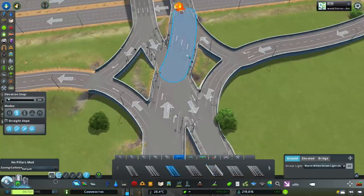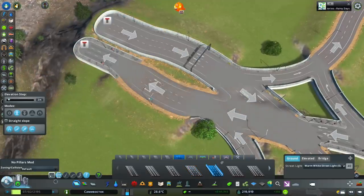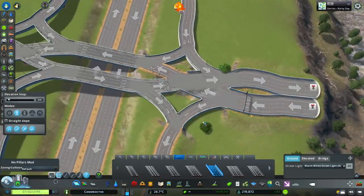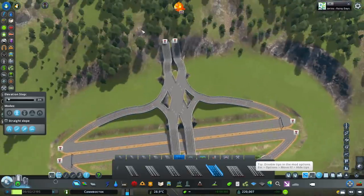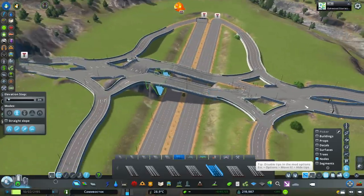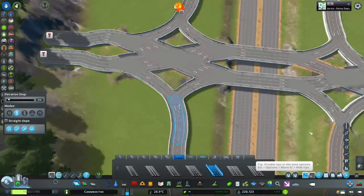I would highly, highly recommend updating all of them to highway road segments, like I'm doing here. Start with three lanes, and then at the end of the video when we jump out of the speed build, I'm actually going to go through and show you guys how to set up a few other things and where to adjust the lanes. Start with three lanes for the highway because it's going to be the most suitable. If you have a really small crowded interchange, don't do it — just get a bigger one.